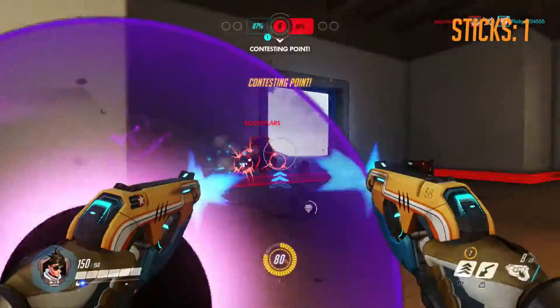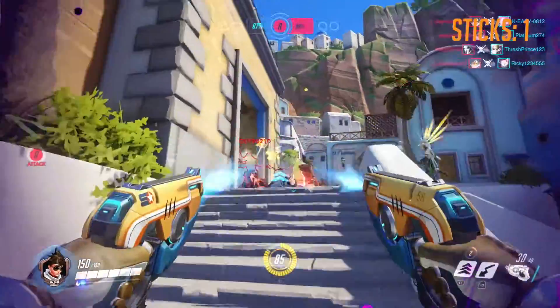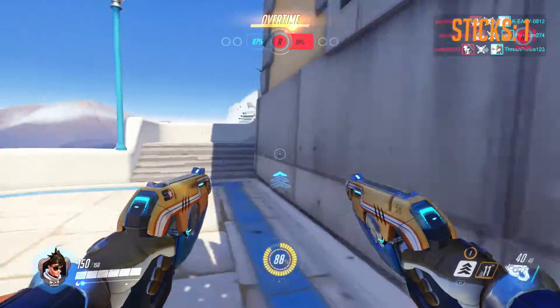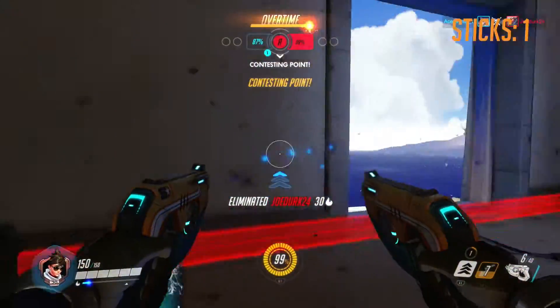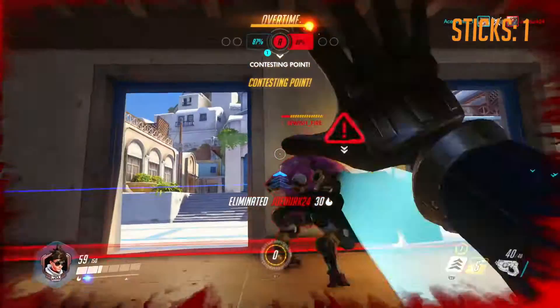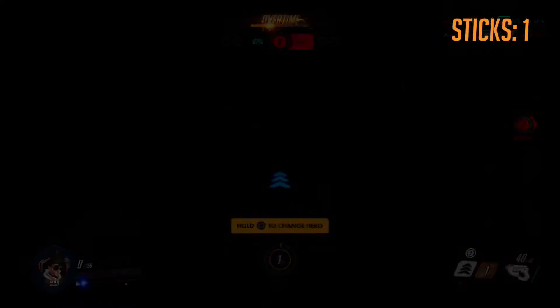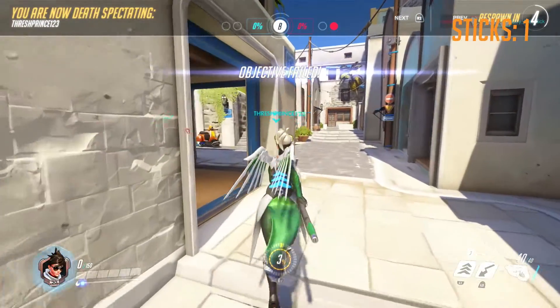I'm coming in trying to take out the Zenyatta again. Once again I get a Discord orb, which is just fantastic — I do not like getting purple balls. Come in here, take out that soldier. Take out that D.Va, but it is not enough. I unfortunately got taken out and we lose the first round. It was a pretty close battle though, pretty close.